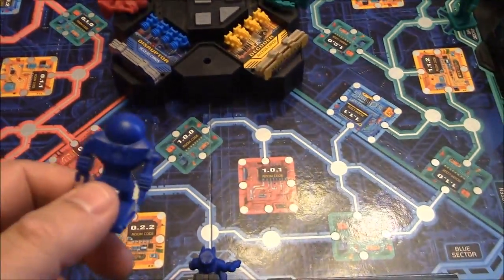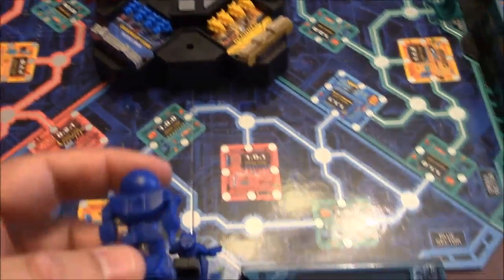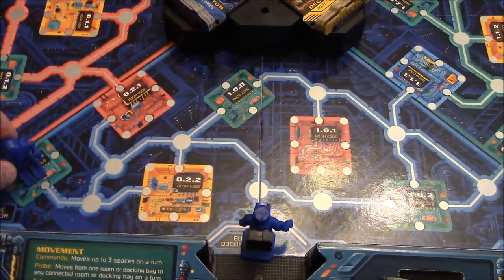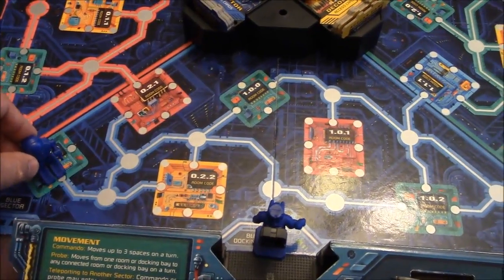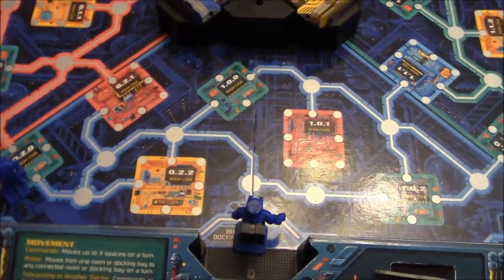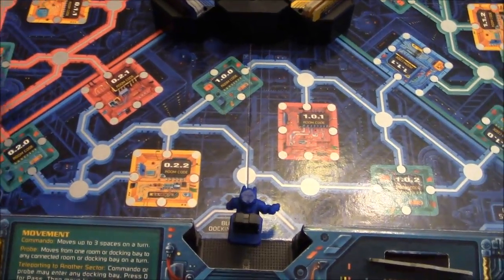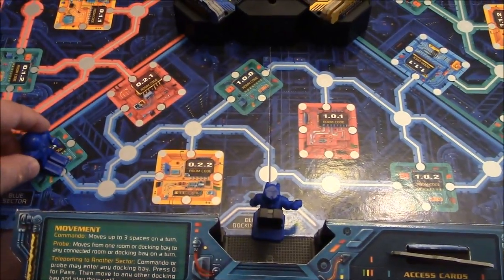Right here you have your probe, and again, there's four of these. You're going to end up finding the probe in one of these rooms over here. Whenever you do find the probe, the way this moves is different — it basically will move from one connected room to another. The main thing with the probe is that if there is a room further away but there is a room in between them, you have to stop at that room.